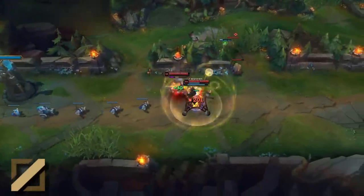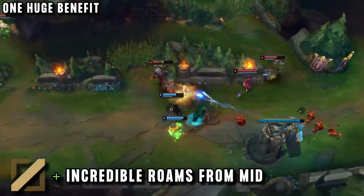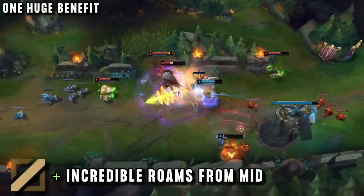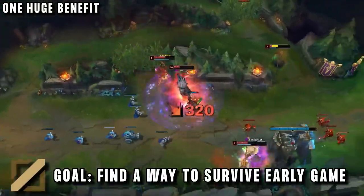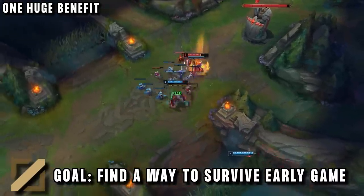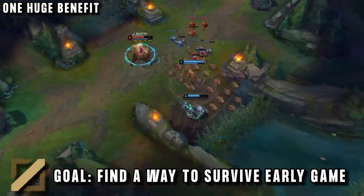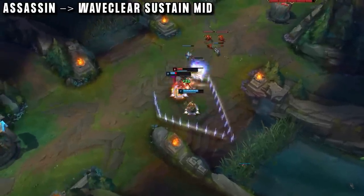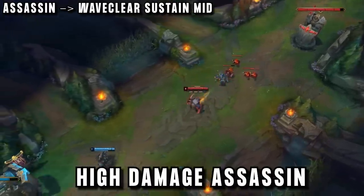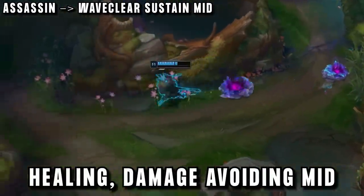But underneath all of this, he did see one positive: Rengar in mid lane would have really good roam potential after level 6 with his ultimate. Mid lane is at the centre of the map, in the middle of all the action, so his roam potential is unlimited. So if our player could find a way to survive early game, then this role might actually be better — having much easier matchups than top and a shorter lane, so enemies would have a much harder time freezing against him. So right away he started working on a build and runes to make this happen, turning him from a high damage assassin into an unkillable, healing, damage-avoiding mid laner that really doesn't care about the enemy.